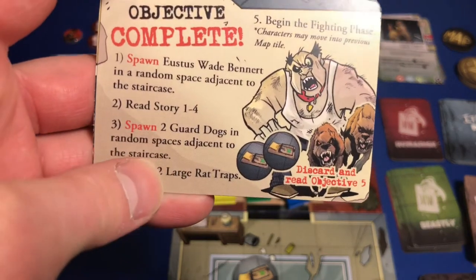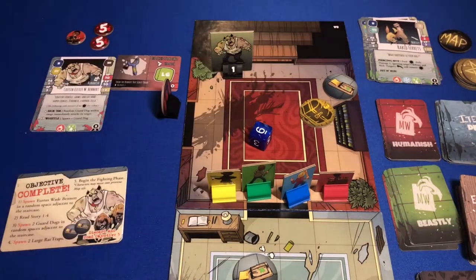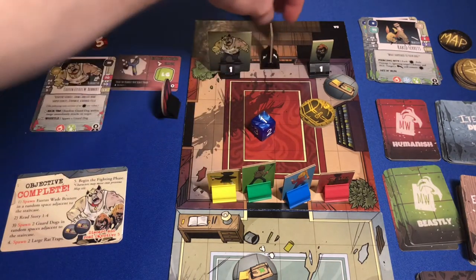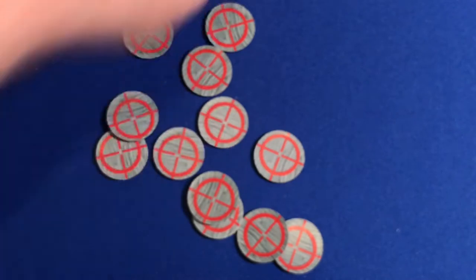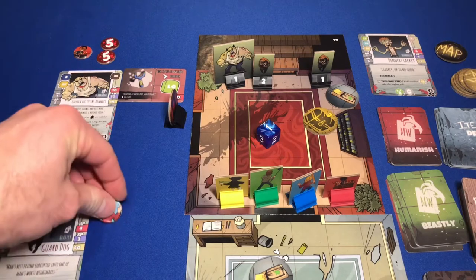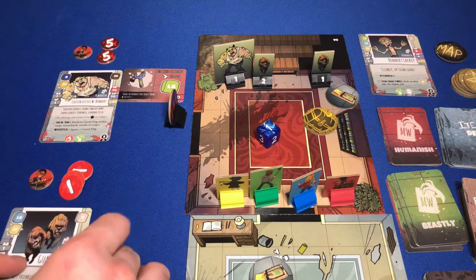It says spawn two guard dogs in random spaces adjacent to the staircase. So we grab two dogs. Dog one rolls a six - he's over here. Dog two spawns right here. We figure out who they're targeting - guard dog number one is targeting Maddox, and guard dog number two is going after Joan. We put out the guard dog cards with their hit points - four each. They each get a beastly weapon: dog one gets the jagged nail, rolling an extra green die; dog two gets matted fur, gaining an extra tan defense die and an extra light green die.